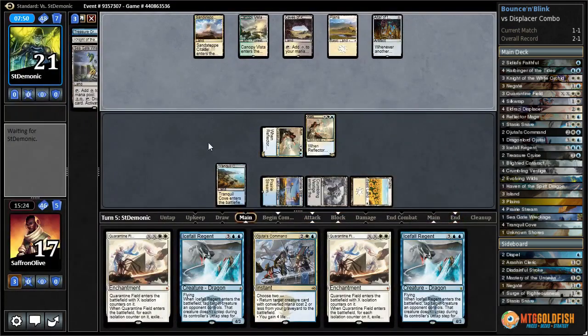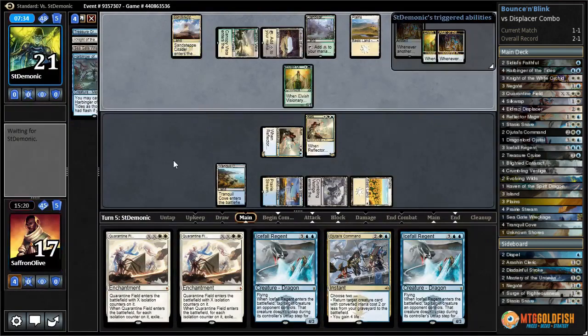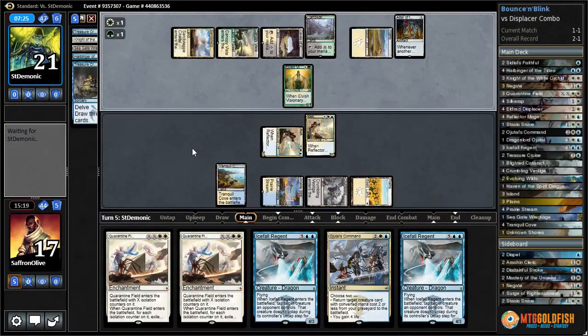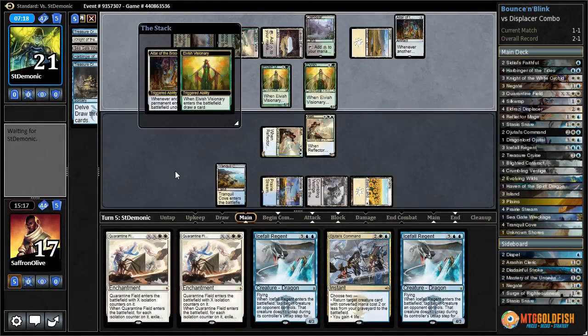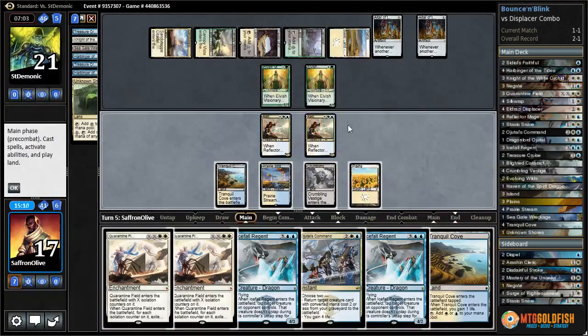When they go to recast the Rhino they mill a Harbinger. Visionary again - draws opponent a card, mills us. Another Treasure Cruise down. They have something else - Displacer. Just another Visionary - we can deal with that. Mills a Harbinger.